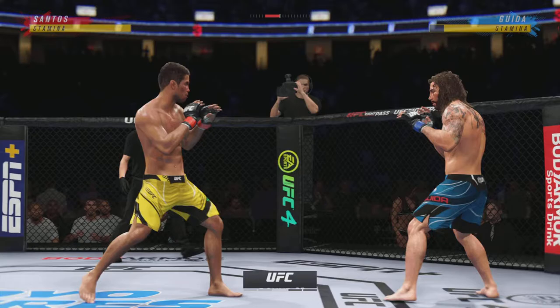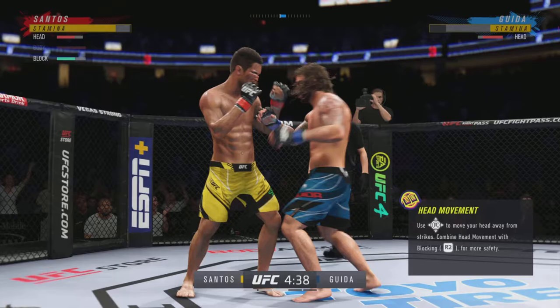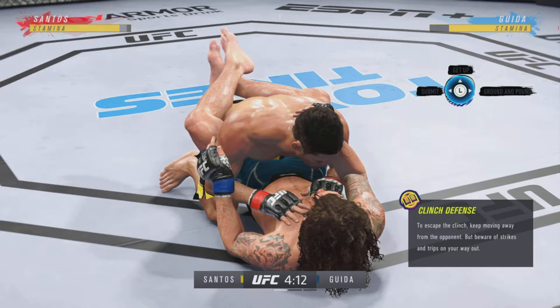Third round underway. Really making good use of his reach advantage with that punch. Throwing that jab yet again out of range. Nice punch there by Guida. Just as he did in the previous round, he continues to connect on a high volume of strikes — and a good sign, doesn't seem to be slowing down whatsoever. He's got the kicking game going tonight — that was a big kick.